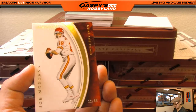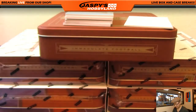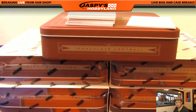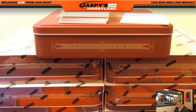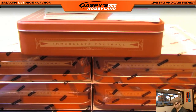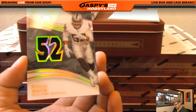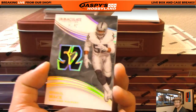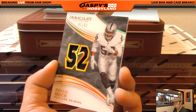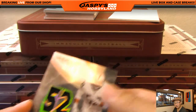We've got Joe Montana 22 out of 99 for the Chiefs. Next one is seven out of 52 Khalil Mack — Mack attack, nice one for the Oakland Raiders! Raiders hit going out to Max and Brian, seven out of 52. Raider Joe Mojo right there, excellent.